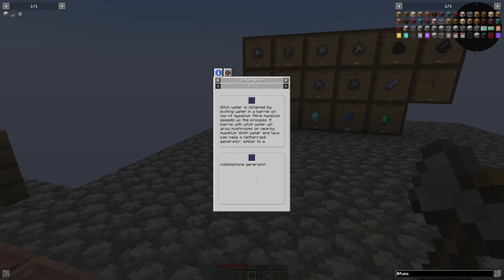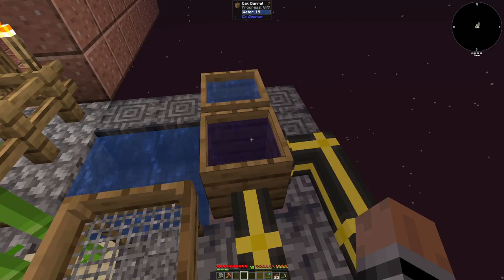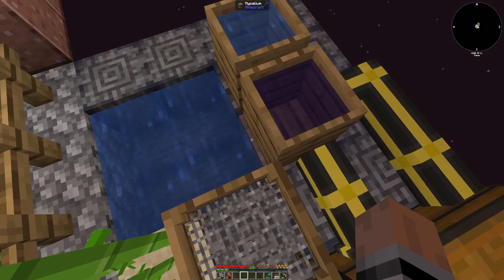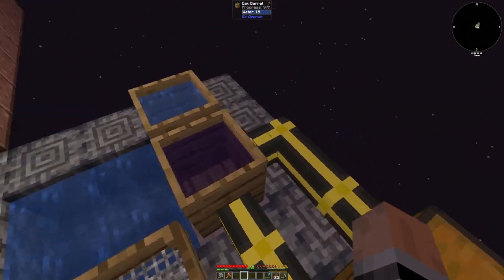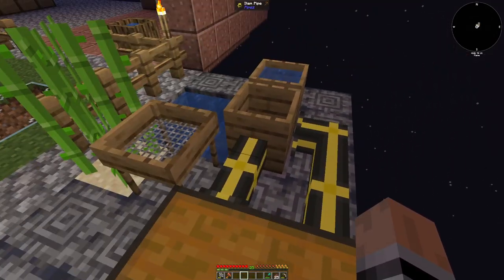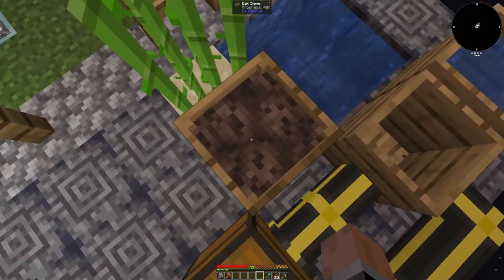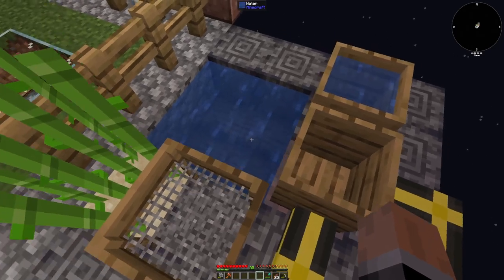It's going to have to be the witchwater. Witchwater is obtained from a barrel on top. Let me get some dirt then. Finally got our mycelial spore, so we can make the mycelium with a barrel on top — water, witchwater, you know, the whole shebang. So I got sand in here, the pipe will take the sand out, put it in there, make the soul sand, bring it out over here and set it right here. This is my existence.